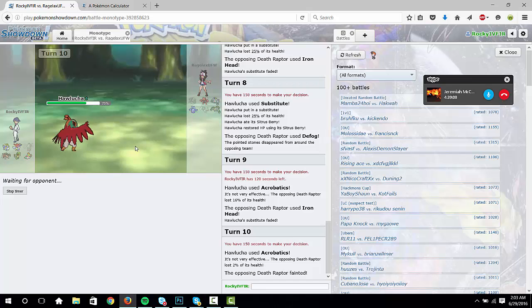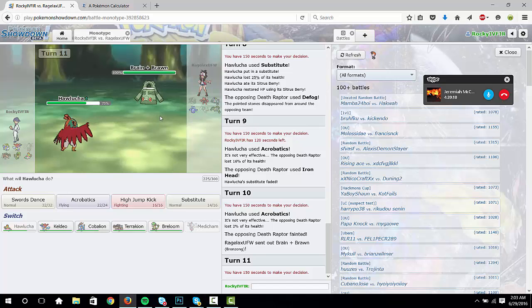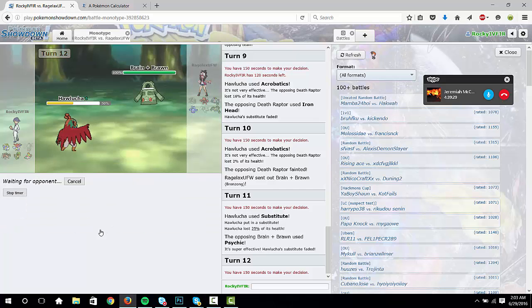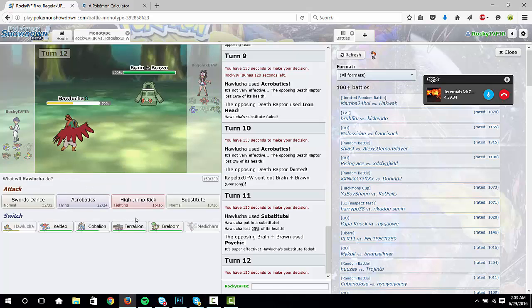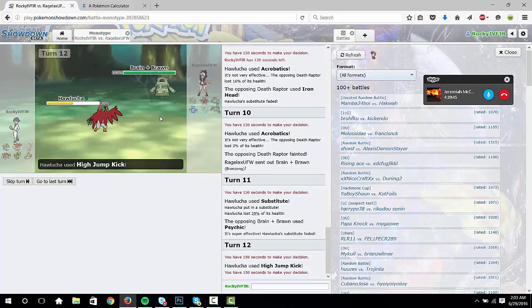If what I'm thinking is right, this is Light Clay with Screens, or it might be a Will-O-Wisp set. Just Sub for free — it's almost like a Protect. See what he does. Psychic — okay cool, so going to Cobalion. I wonder if you could just HJK this guy and just get rid of him — let me see because he's a special one. Yeah, it was only gonna do half. That's fine — I'm switching out because he's especially defensive, going to...